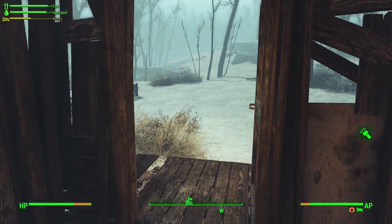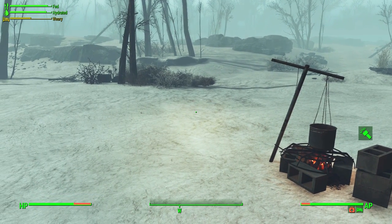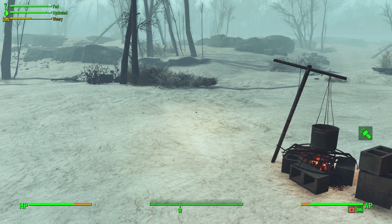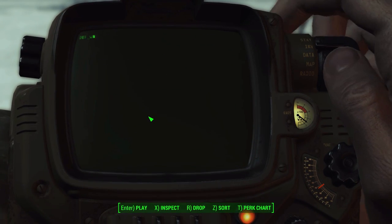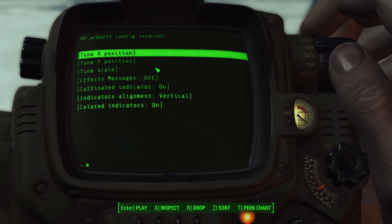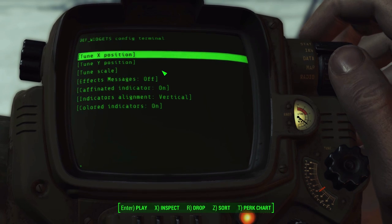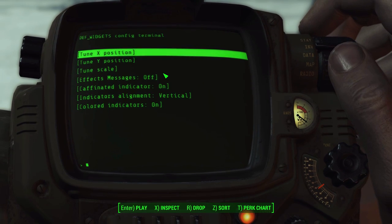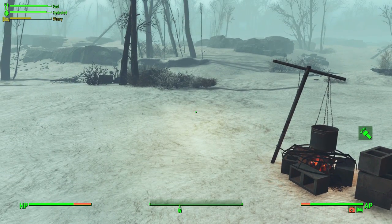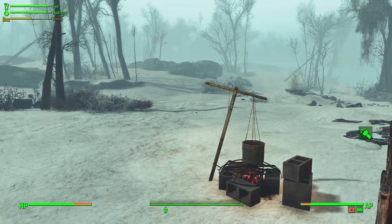There you go — that is the Survival Stats Widget. The bars change color to tell you visually how bad or how good you're doing, along with the actual percentage on the status bar itself. You've got the caffeine bar and that lovely holotape for configuring everything to your heart's content. Overall it's a wonderful tool that frankly anyone should include in their survival gameplay. I'm planning on keeping this for my Frost playthrough as it will probably save my butt, since I sometimes lose track of how tired and hungry I am.